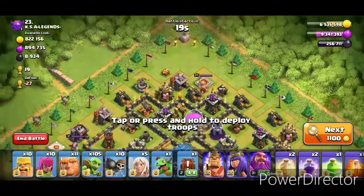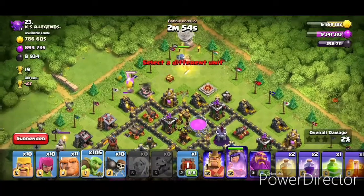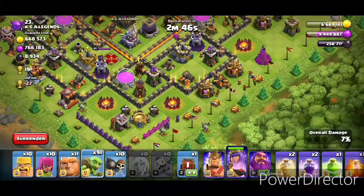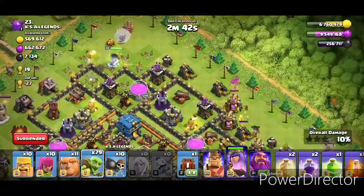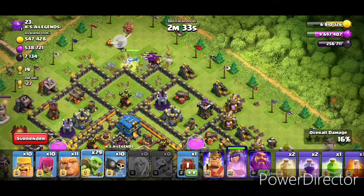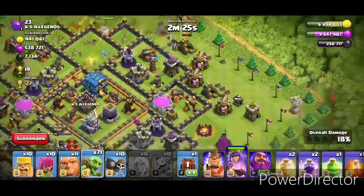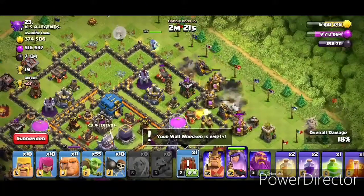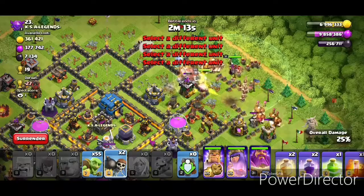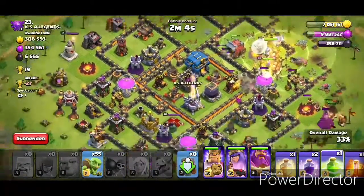We found a really pretty good third base. We're gonna put the Queen walk up top, baby dragon on the side to funnel, and we'll see what that does. We took out the King, so we should be doing pretty solid. Let's start funneling and grabbing some of this extra loot. I want her to walk up — I need her to take out that Air Defense. Come on, get rid of the skeleton — there you go, that's exactly what I want you to do. That was huge right there.